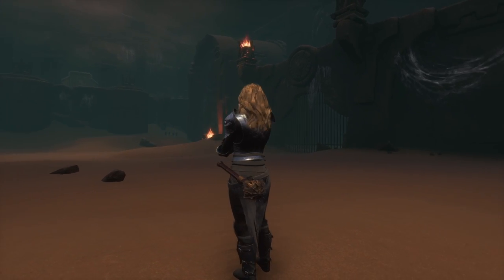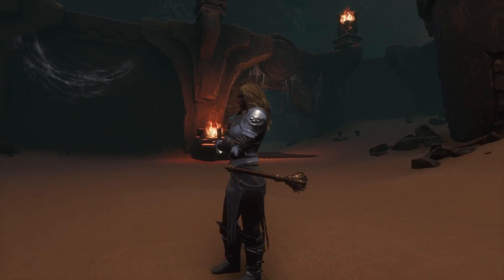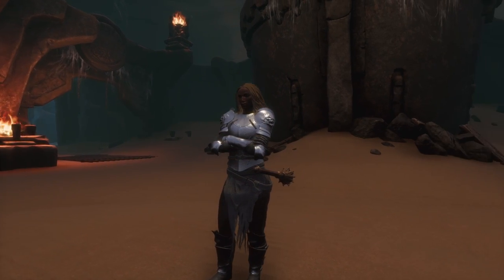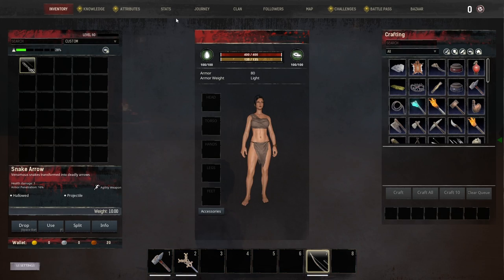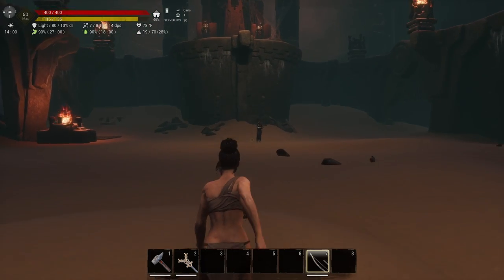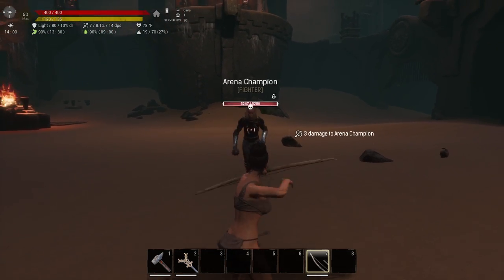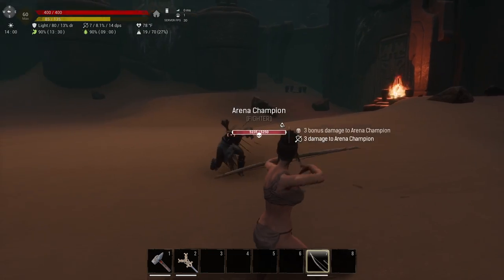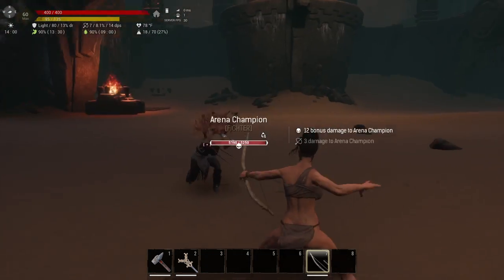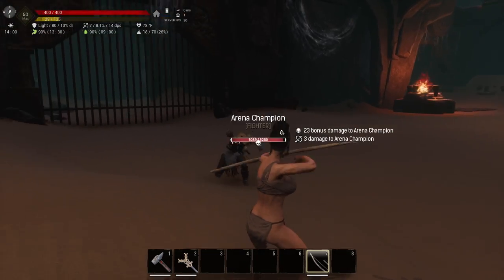The first way I'm going to show you to beat her is honestly the easiest way because it takes the least amount of effort. To show you how easy this method is, I'm going to do it completely naked. I've put a few points in vitality and a few points in grit for the extra stamina. I was hoping the vitality would keep her from one-shotting me — it does not. Just as a disclaimer, if she hits you, you'll probably die without armor, but you're probably going to be wearing armor.